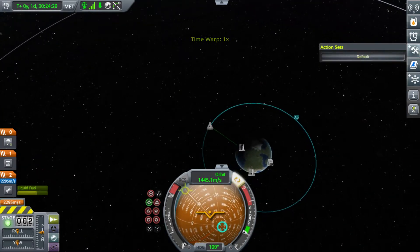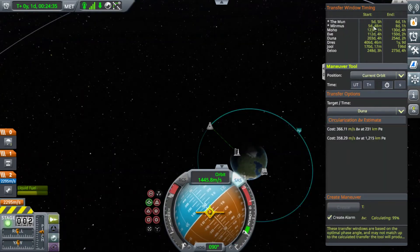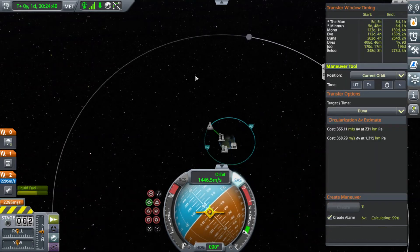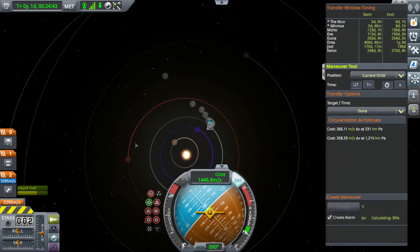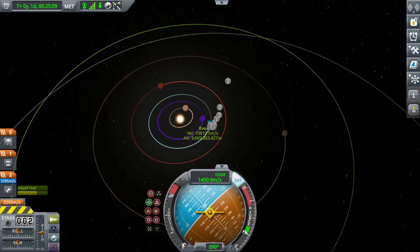It tells you how far you are from a transfer window — I think it means it begins at day five, five hours for the moon — that's the time until the transfer window starts. Anyways, let's deorbit because I think I've shown all the features.